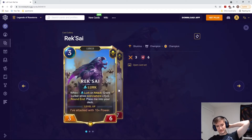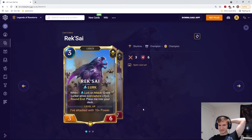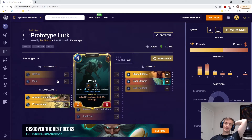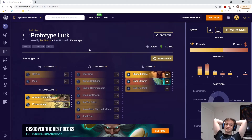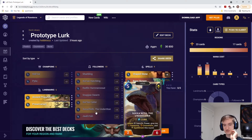We get a bunch of attack from all the lurking, so Xer'Xer becomes super scary with Overwhelm, Fearsome, and Spell Shield — it is a win condition for us. RekSai is also a win condition: when RekSai levels up she gets Overwhelm, and she also generates a lot more attack for the deck. We got Pike, who needs attack from the lurk keyword — he is very low attack stat normally, but when he levels up, as we can see, when he kills an enemy he strikes the weakest enemy. So we'll use Pike to wipe the board, and he needs lots of attack, which lurk helps greatly with.